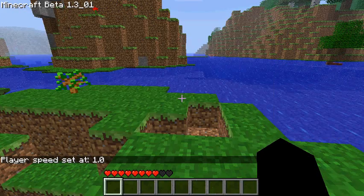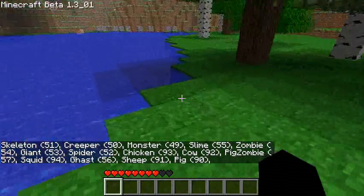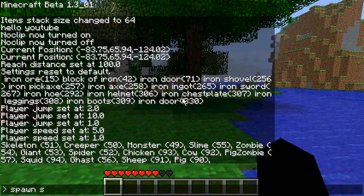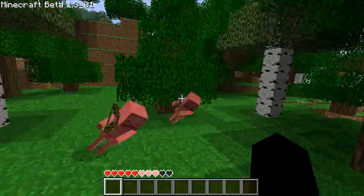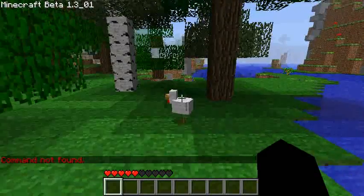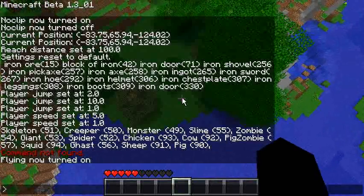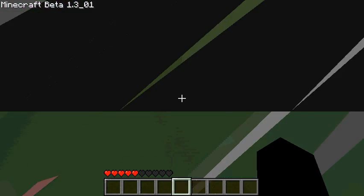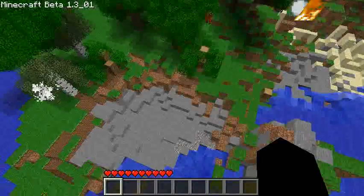'Spawn' lets you spawn creatures. For example, 'spawn pig' spawns a pig. You can get a list of spawnable entities — it gives you name and ID, so 'spawn skeleton' or 'spawn 51' both spawn a skeleton. There's also 'spawn random' which spawns a random creature, and you can specify a quantity like 'spawn random 1000'.